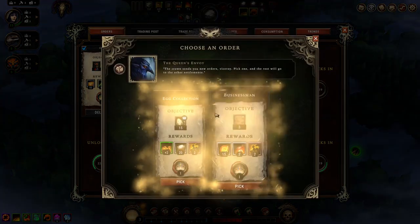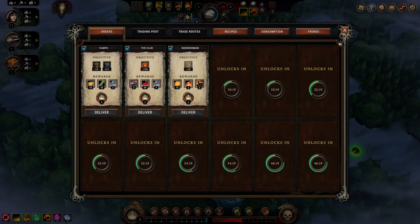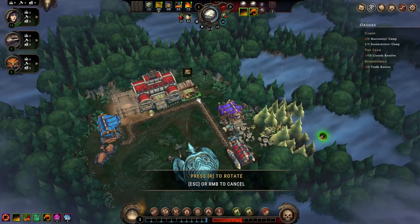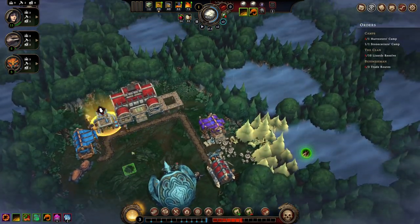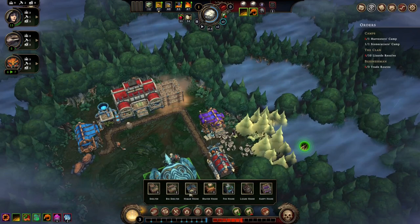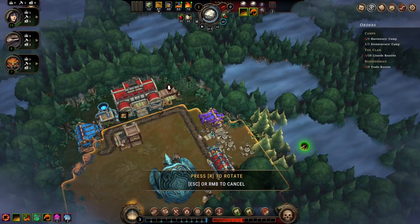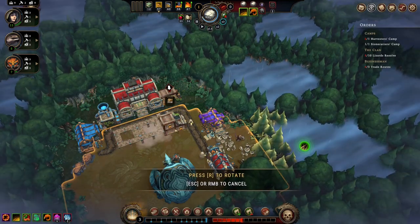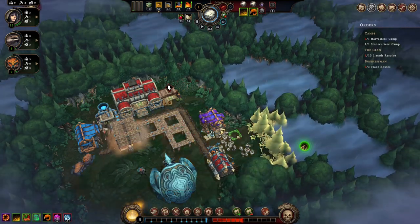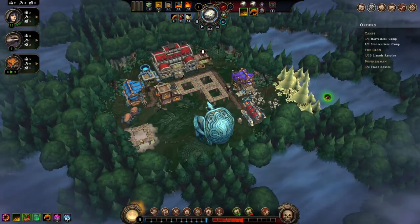That was an annoyingly long time to sneeze. Alright — trade routes or eggs? I don't know where the eggs are, so we'll try trade routes. The other thing I was thinking is I'm not going to be so quick to do the specialized housing versus just having housing to start with. We can worry about that stuff later. Let's get a Harvester's camp just to keep the queen happy.